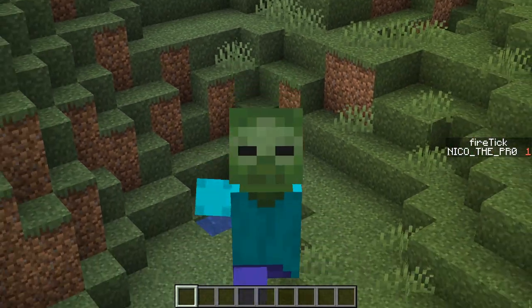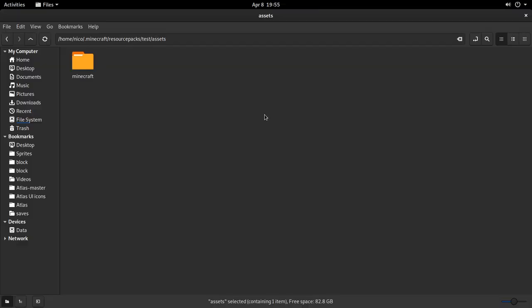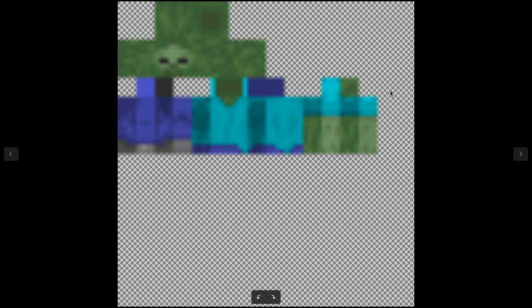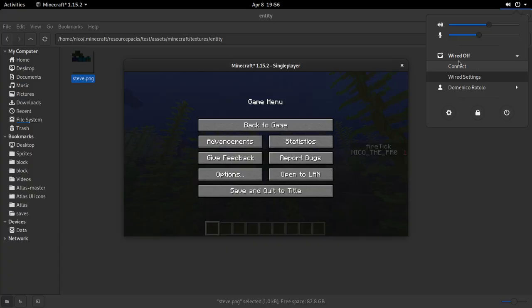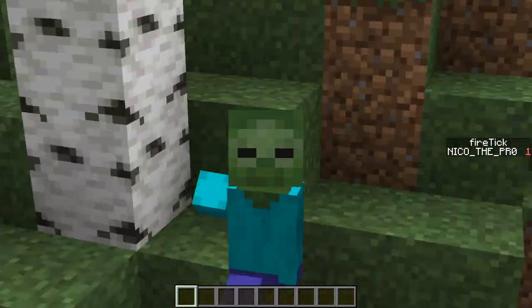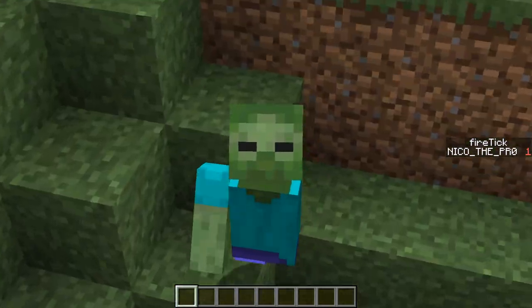Anyway guys, if you want I can nerf this a little bit, try to improve it, and put it in the description as a download — but you guys have to tell me in the comments. Also, if you want to know how I did this zombie skin thing: I replaced the Steve skin with a zombie skin using a resource pack. I disconnected myself from the internet so I couldn't load my skin from the Minecraft database, got a default Steve skin replaced by the resource pack, and now I'm a zombie. I know there are easier ways to do this with Optifine, but this was the laziest way.